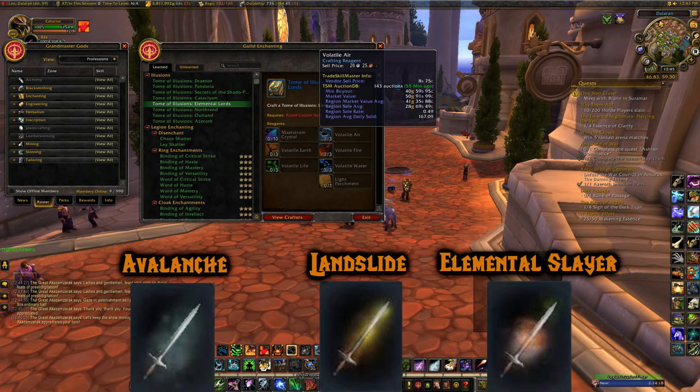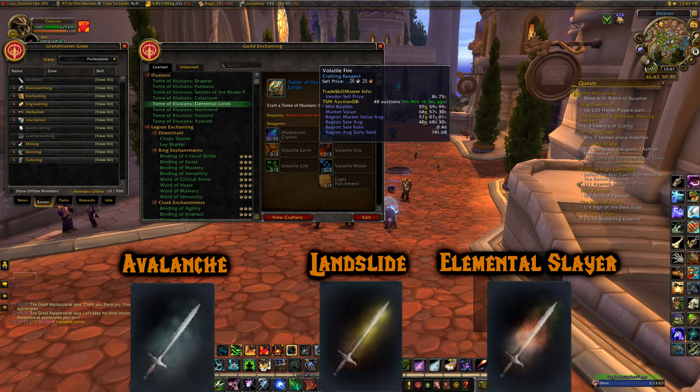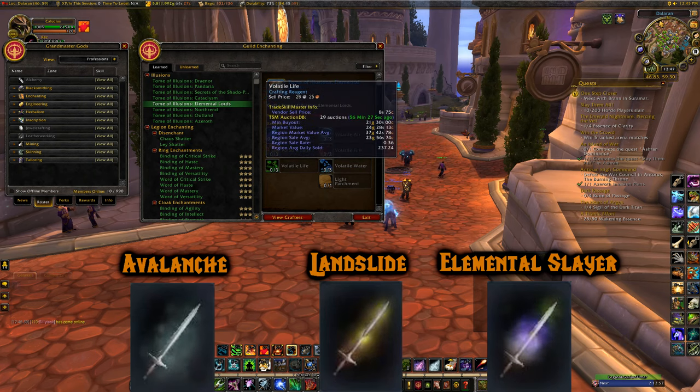Volatile Air you can easily get from Vortex Pinnacle. Volatile Earth — there are a few places: Twilight Highlands, Bastion of Twilight has some elementals, Mount Hyjal, and Stonecore. Volatile Fire comes from fire elementals — there are a lot around the outside of the Firelands area in Hyjal.